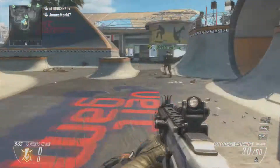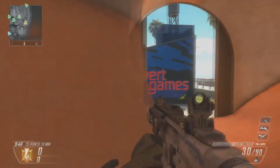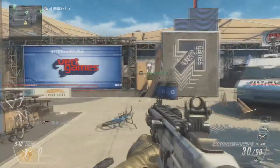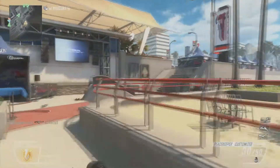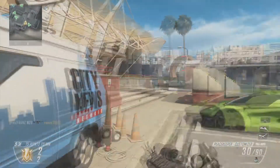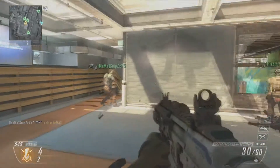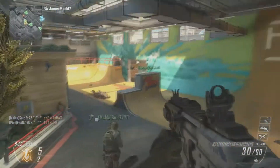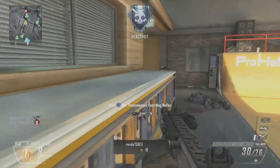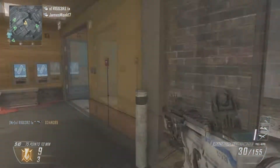We are both using the Peacekeeper, which is included in the map pack. For me it looks like something out of Mass Effect. It's quite weird because it's in the SMG class but has the slowest rate of fire for an SMG. James thinks it reminds him a lot of the ACR from Modern Warfare — it doesn't feel like a machine gun, but it's good.